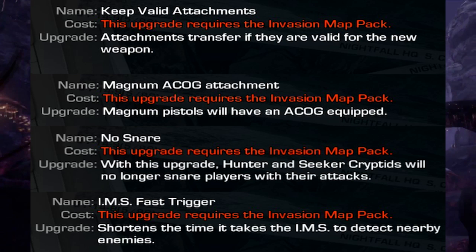The next one is IMS Fast Trigger, and this one's really nice. I've been waiting — I was kind of irritated that there was no upgrade last time with the IMS, because I really do like the IMS. So this is extremely awesome for me. This really helps protect the drill, protects sentry guns so much better with the IMS, helps you stay alive a lot, and this shortens the time it takes the IMS to detect nearby enemies. I think that's really cool — I do like using the IMS, it really helps save your life.